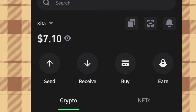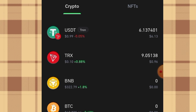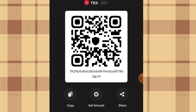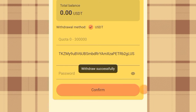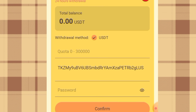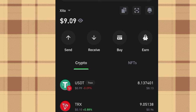If you look at my Trust Wallet, my balance is 7.10 USD. Once the withdrawal is done, my balance will increase. The token I'm going to use for this withdrawal is USDT TRC20. I click on it, then click 'Receive,' then copy the TRC20 address. Once I've copied it, I go back to the platform and paste it. I then enter my login password that I created when signing up, click confirm, and the withdrawal is completed successfully. Going back to my Trust Wallet, my balance has increased to 9.09 USD, confirming the money has reflected.